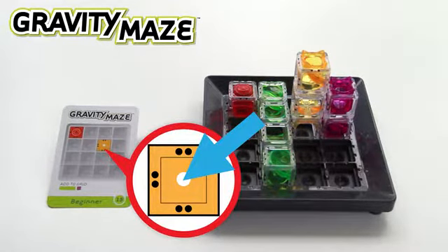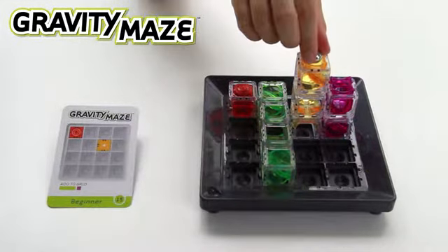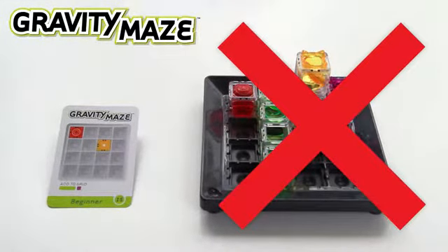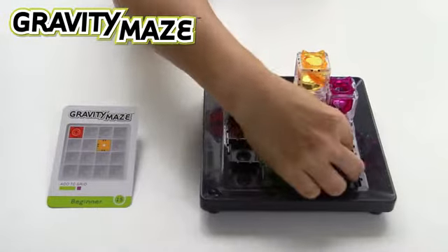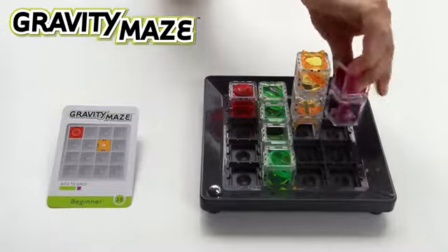The card will show you where to drop the marble once your maze is complete. Be careful — each tower color has a unique arrangement of ramps and bridges, and your maze may not have a clear path that you think.